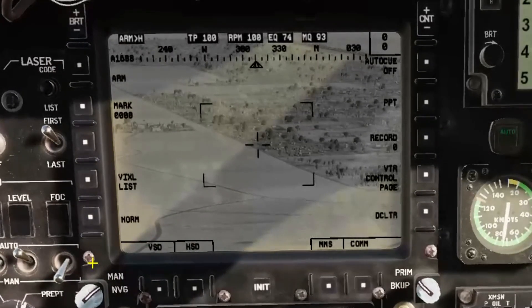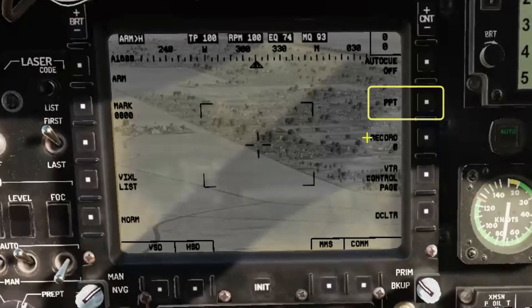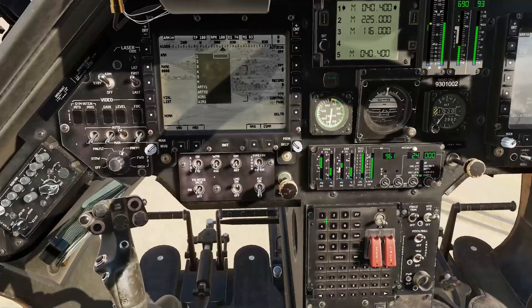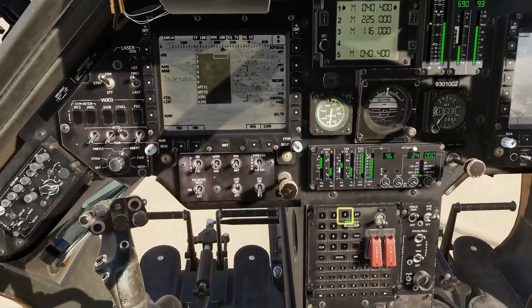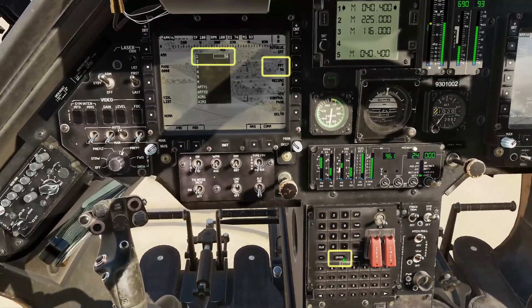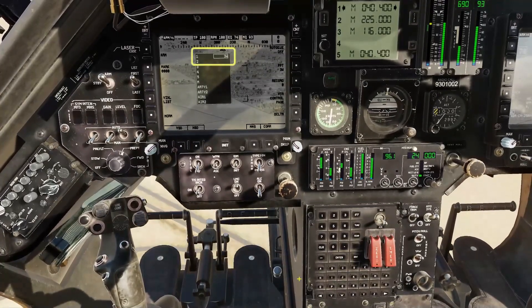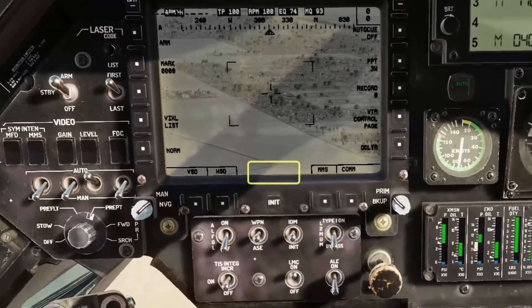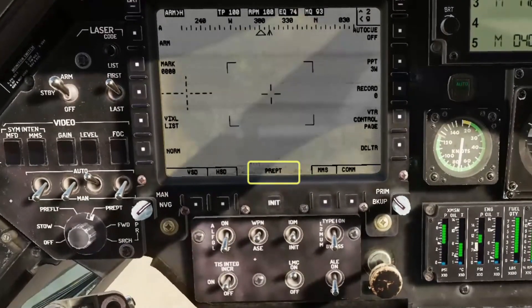Next we'll get the mast-mounted sight pointed in roughly the correct direction. Press pre-point on the MFD and we can now enter a map point here. Our targets are at waypoint 3W. Press enter to populate the pre-point list. After a moment the list will clear from the screen.